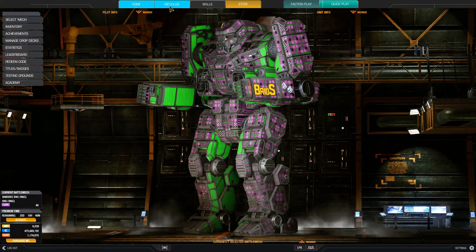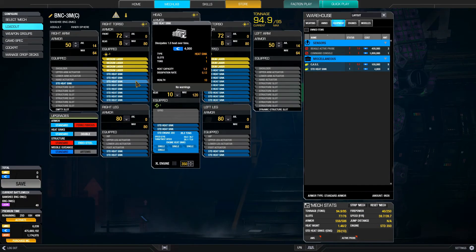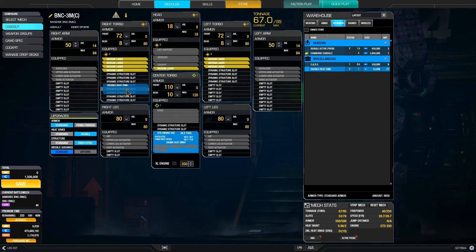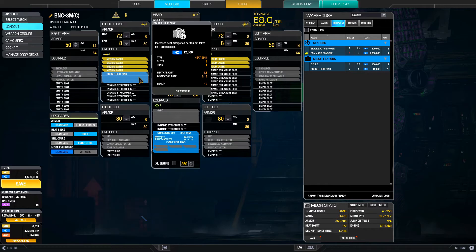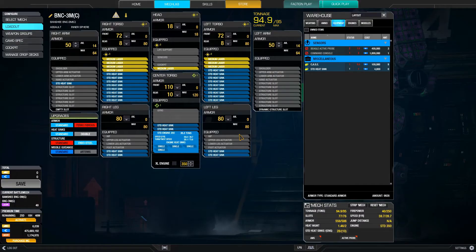I've always wanted to do this build, and that's a single heatsink build, or as MechWarrior Online calls it, standard heatsink build. Why standard heatsinks? The heat capacity of a standard heatsink is 1.2, and the dissipation rate is 0.12. If it were a double heatsink, double heatsinks only have a heat capacity of 1.5 and dissipation of 0.15, which isn't much better than a standard heatsink.